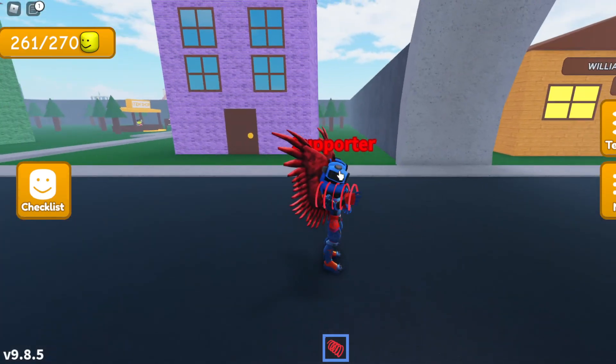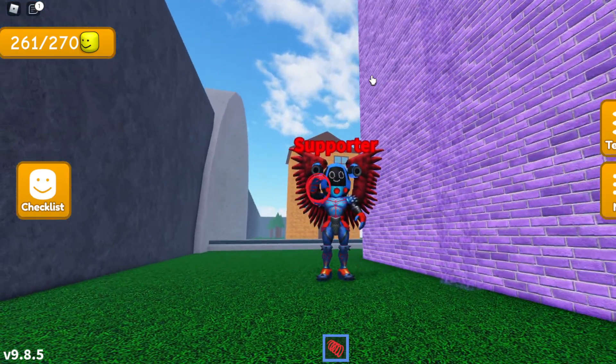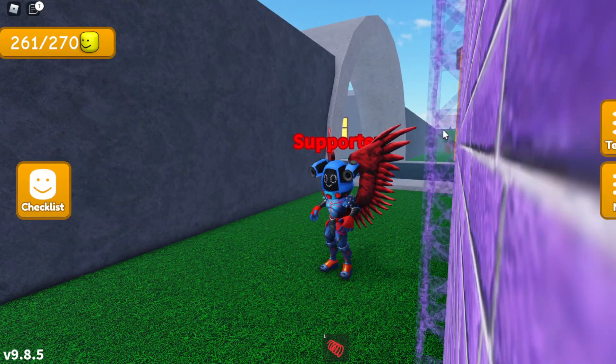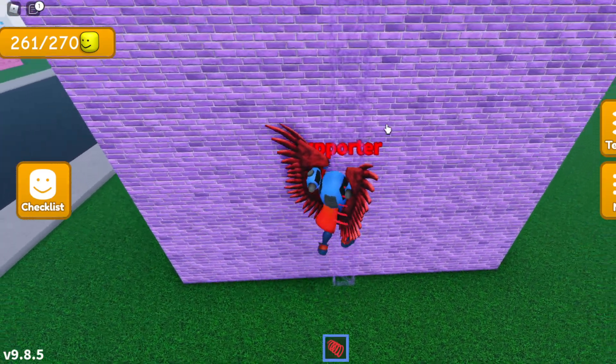Once you reach the arch, turn left and head to the side of the purple building right over here. If you look closely on the side of the purple building, there's a little truss — it's a bit transparent so you can't really see it that well, but there is a little truss here that you can use to climb up to the top of the building.